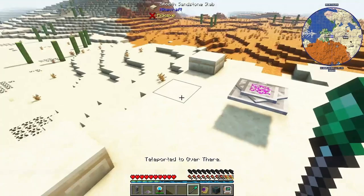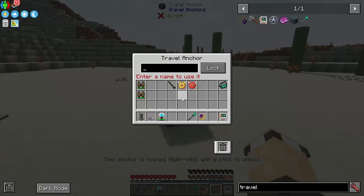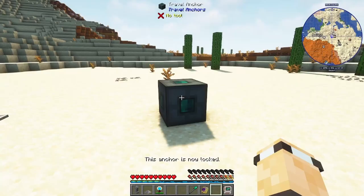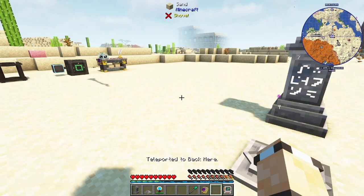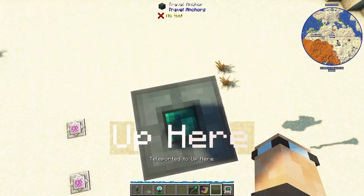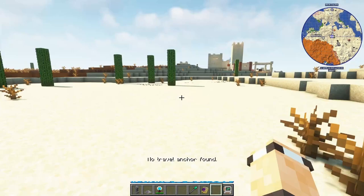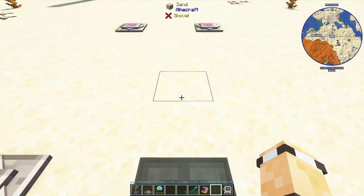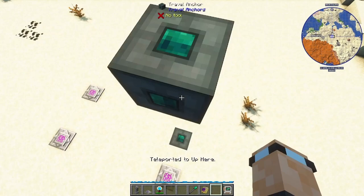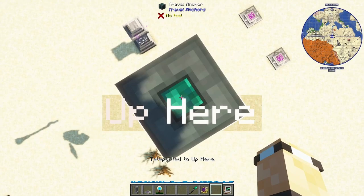You can name travel anchors whatever you like. Place two close together and you can just stand on one and right-click to swap. You can also stack them vertically to act as elevators — press space to jump up to the one above. Pressing shift used to send you down, but for many versions of All the Mods 8 that no longer seems to work unfortunately.